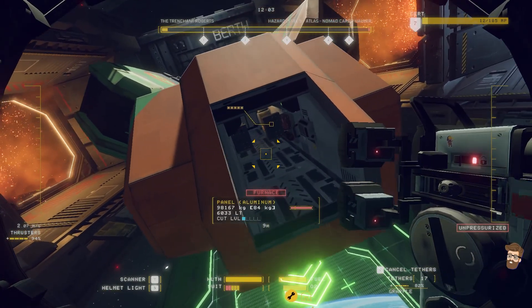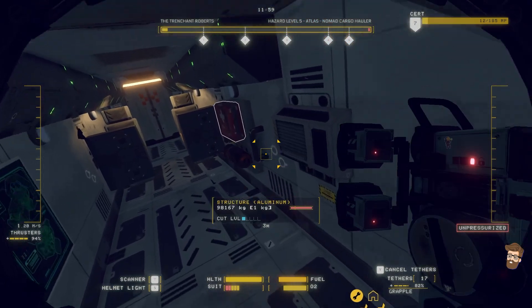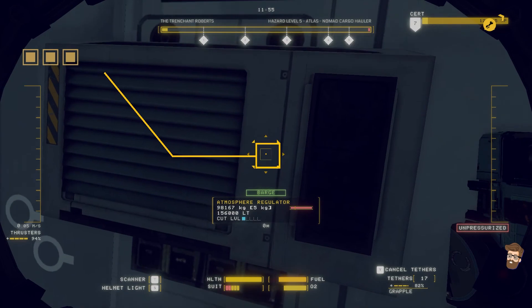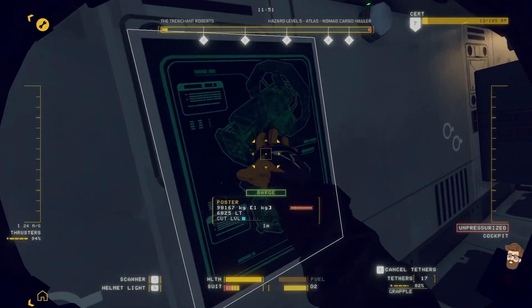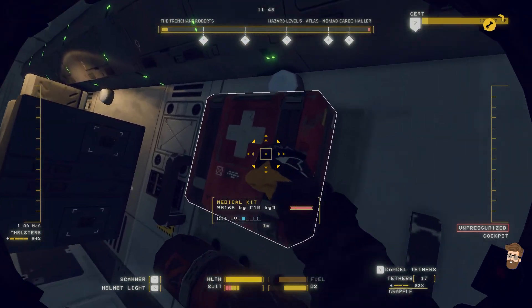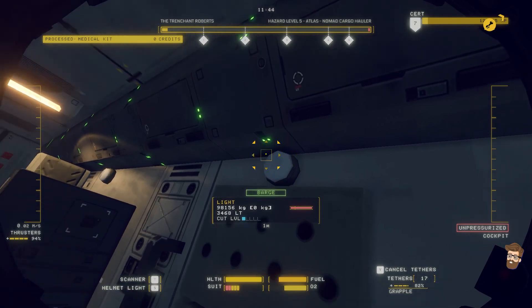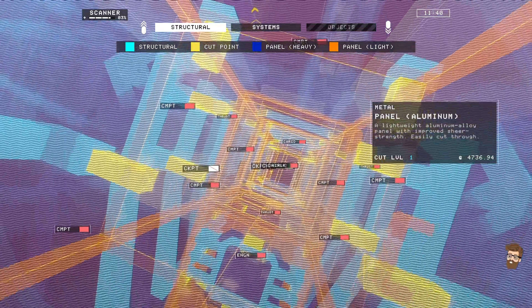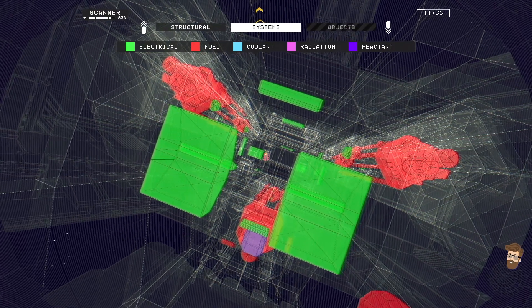All right, some kits in here. I'm going to go ahead and grab this stuff. Amateur regulator — that's going to be helpful. Cool, new poster. Grab all that stuff. Furnace. Furnace. Barge. Electrical systems. Coolant systems. Radiation.